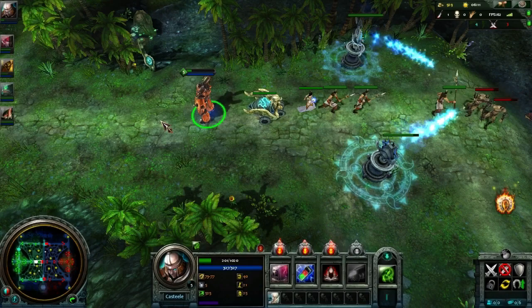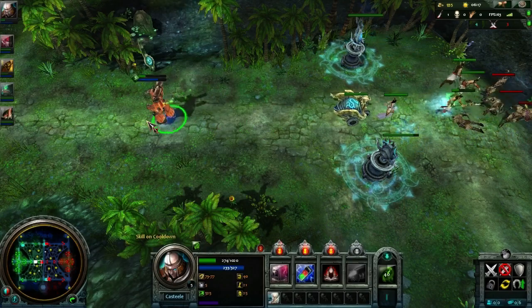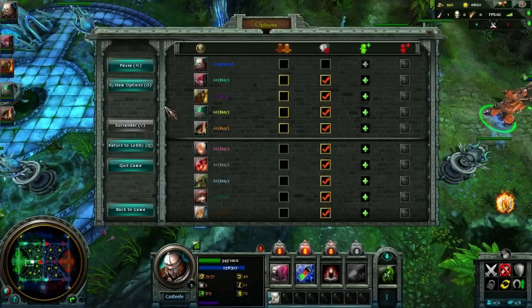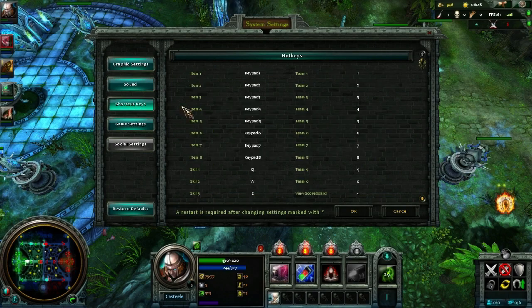Q, W, E, R and T for your Titan skills — those are going to be all your skills. You can rebind them. But as I said before, the VIP pack is the only thing that allows you to save your hotkeys, which means every time you exit the game you have to redo your hotkeys. That is just a pain in the ass for anyone.